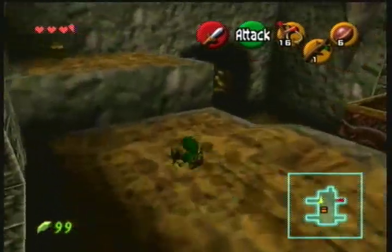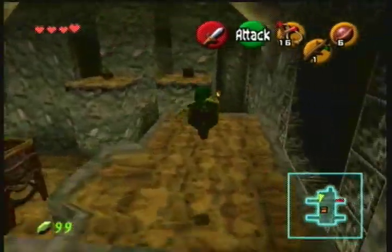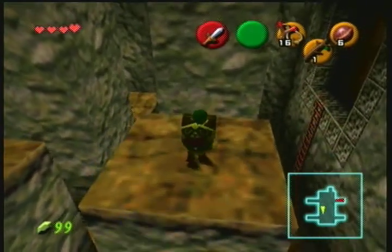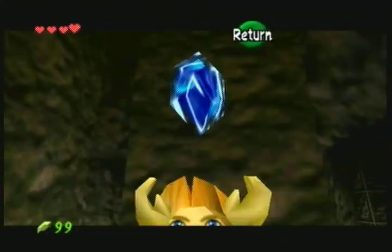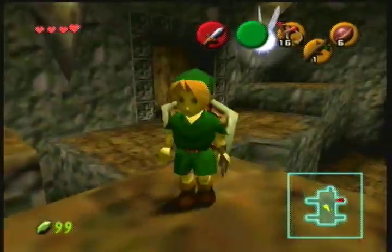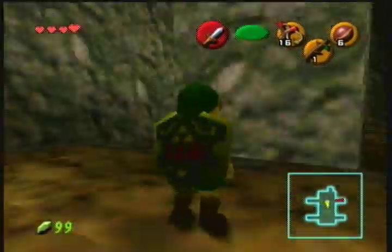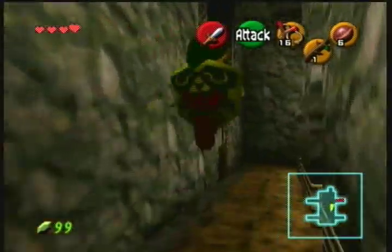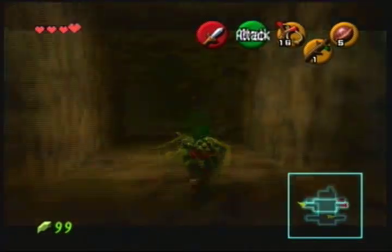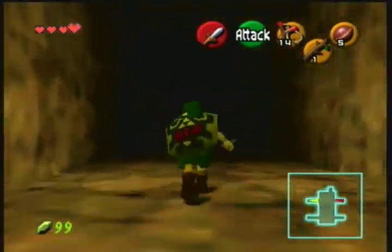Two chests up there. Up here there is a heart. What's in here? Five rupees — what a rip. Now I have to go back all that way. It sure is a lot easier going through these puzzles or these rooms the second time than the first time.